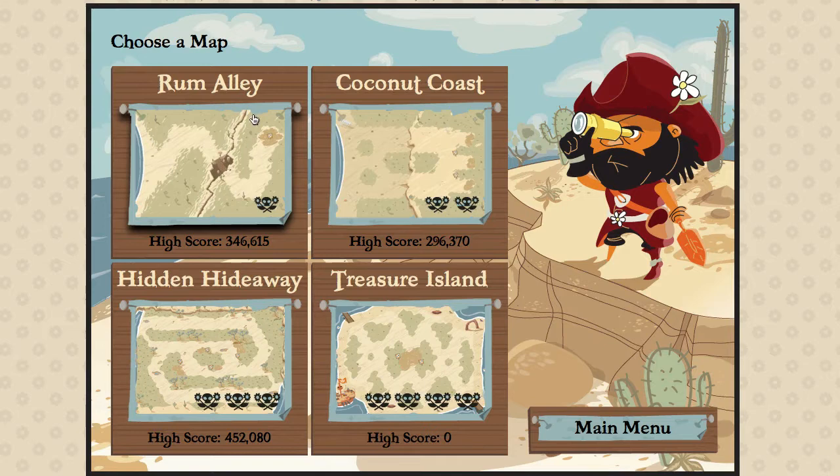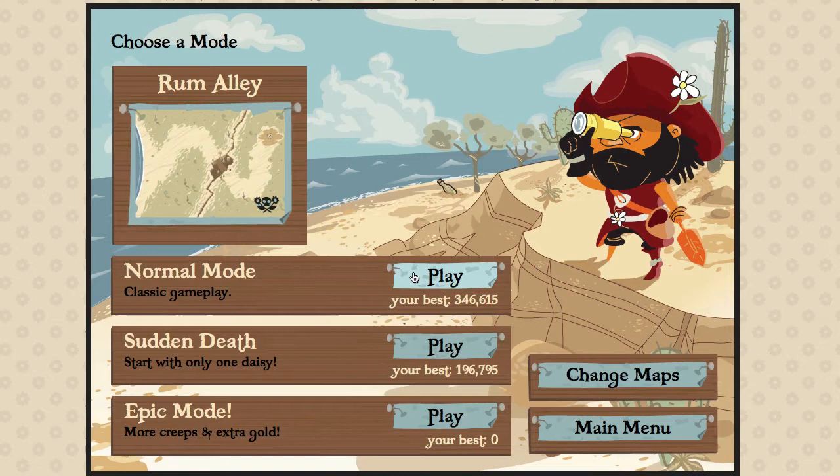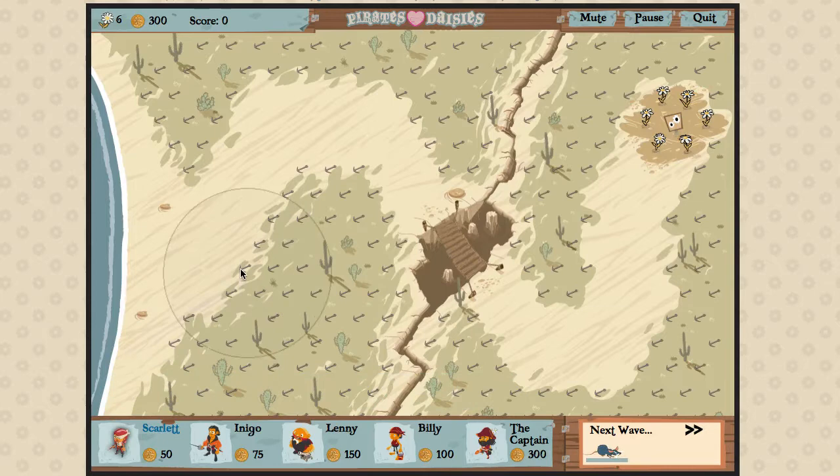This is one of the first great HTML5 games I've played, so let's just take a look at Rum Alley, and what we want to do is basically defend our daisies. We have a number of different characters we can use here starting out, and each of them has different skills, and we're going to show you all about them.